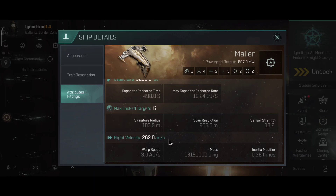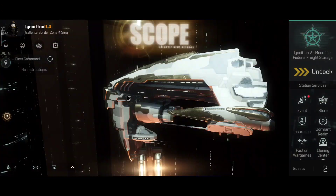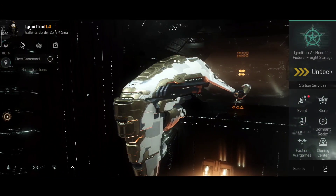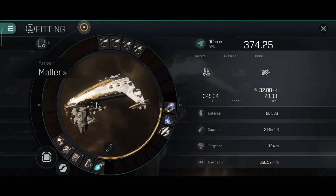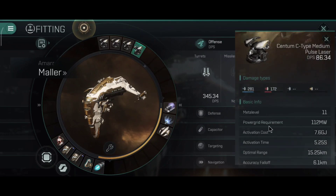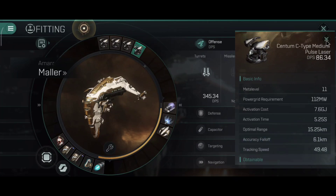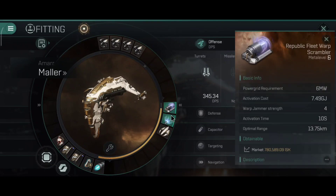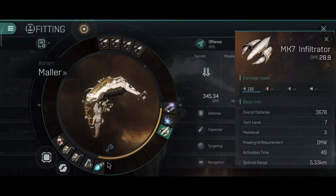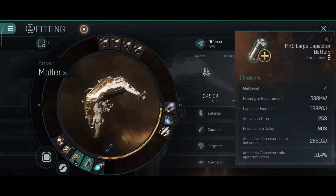The Armor Pressure Maller gives plus 4% armor resistance, and Cruiser Command gives plus 5% minimum laser damage and minus 10% minimum laser capacitor need. You can run this ship very well as an alpha clone: one drone, four high slots, two medium slots, five low slots, two combat rigs, and two engineering rigs. The Maller is primarily an armor tank — don't shield tank it. The capacitor is pretty good, signature radius is okay, scan resolution 256 meters, standard range 13.2. Not the fastest cruiser, but definitely not the slowest.